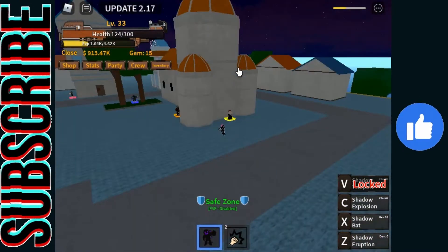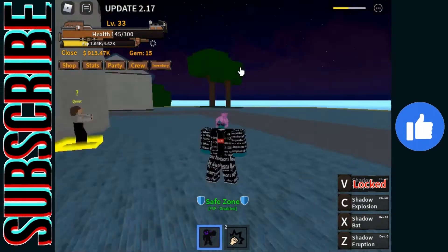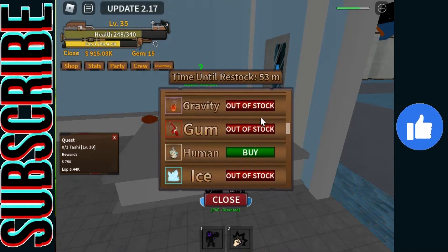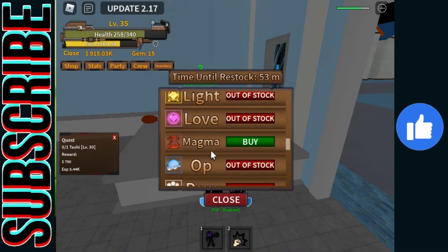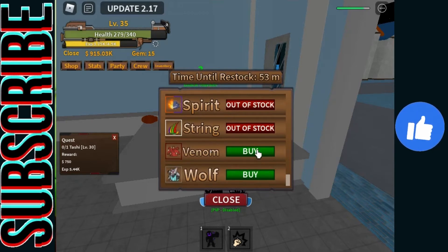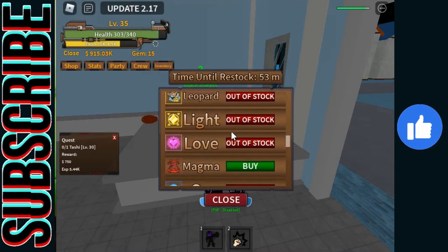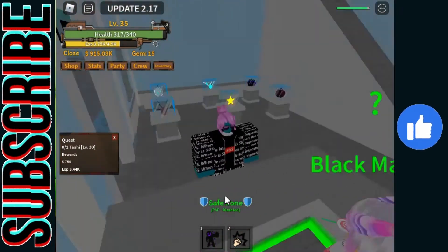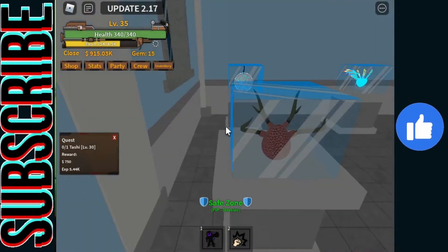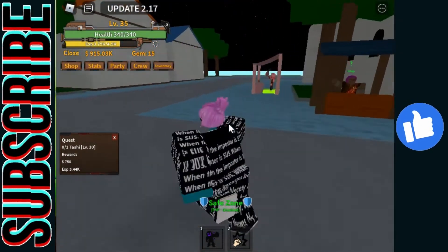I think we're doing pretty good. I need to see when we leave this island. Depending on how long this video is, I might just clear another island. Stock reset: now it's Buddha, Human, Magma, Quake, Rumble, Sand, Shadow, Spin, Venom, and Wolf. No Spirit — weird. Imagine not having Spirit in stock at all times. Pika looks very cool. Tori looking clean, Dark looking nice. Since when did they get fruit models like this? This is clean.